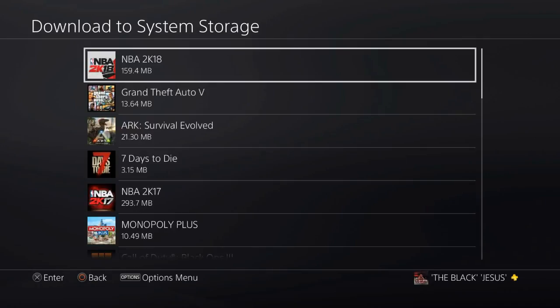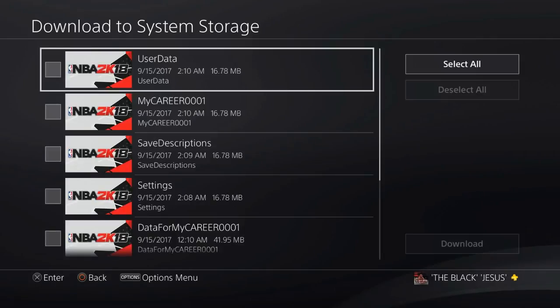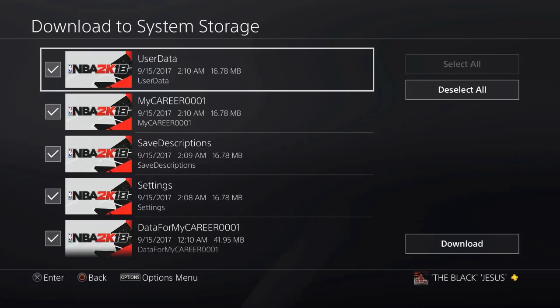Once you're there, go to NBA 2K18 — or whatever game you want to do. Select All, then you can download it. You need PlayStation Plus, or you can put it on a USB. Either way, put it on there and download to the cloud.